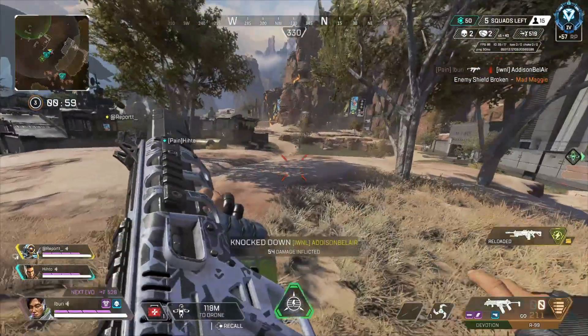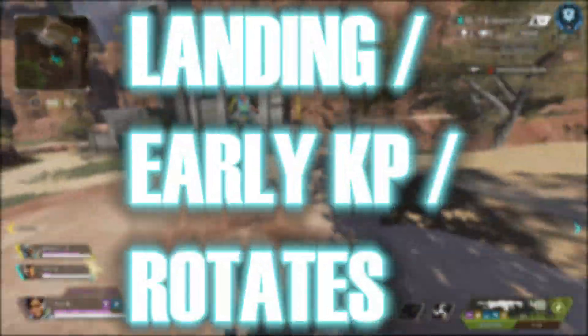That leads us to our second topic: where to land with Crypto, early kill points, and how to rotate with Crypto.